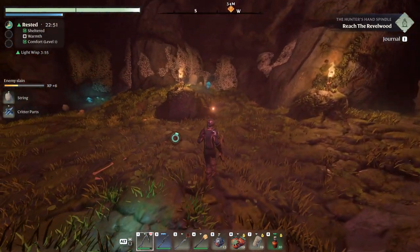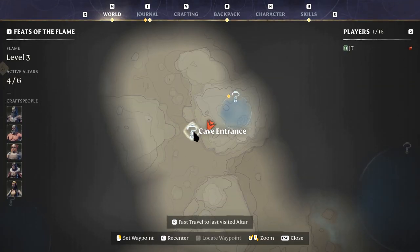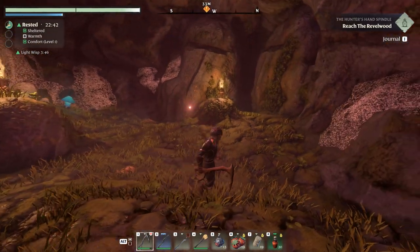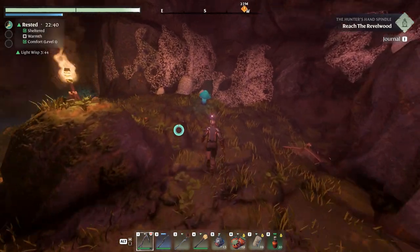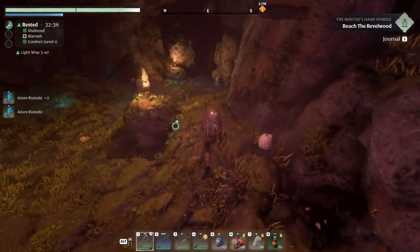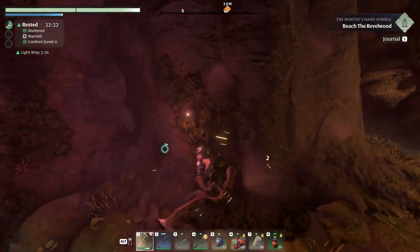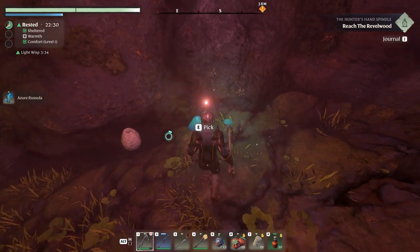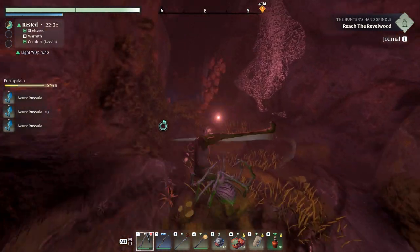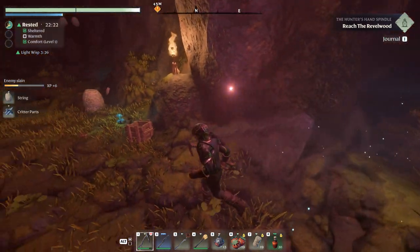We do need the critter parts if we want to make more of these potions that give us light, so I guess we should grab those. We are looking for — actually I guess we haven't found what we are looking for yet. We will at least do our best to get rid of all of the spiders. There we go — a secret path.